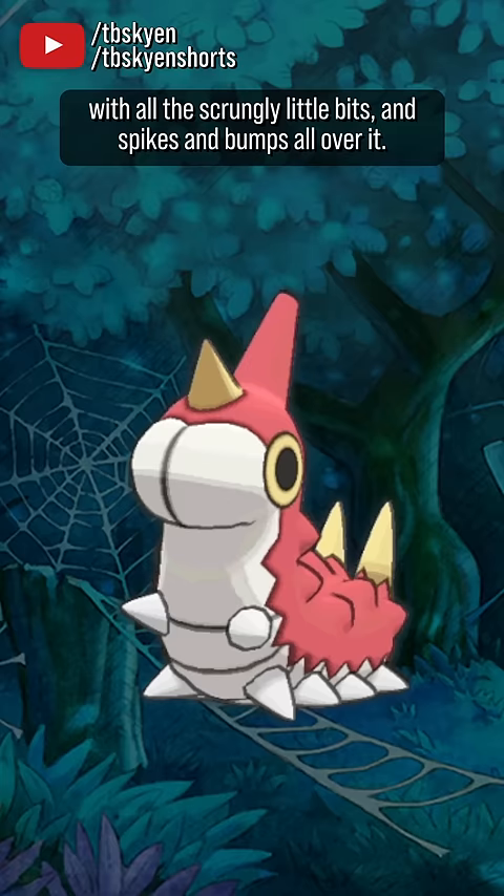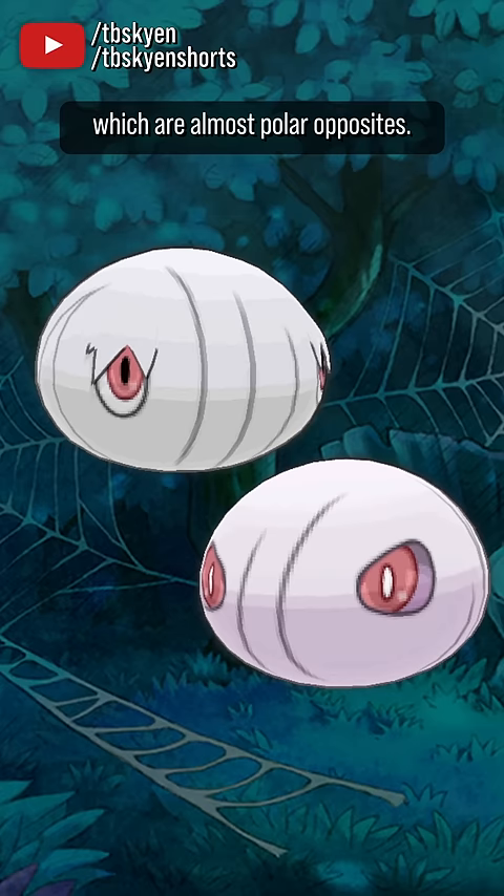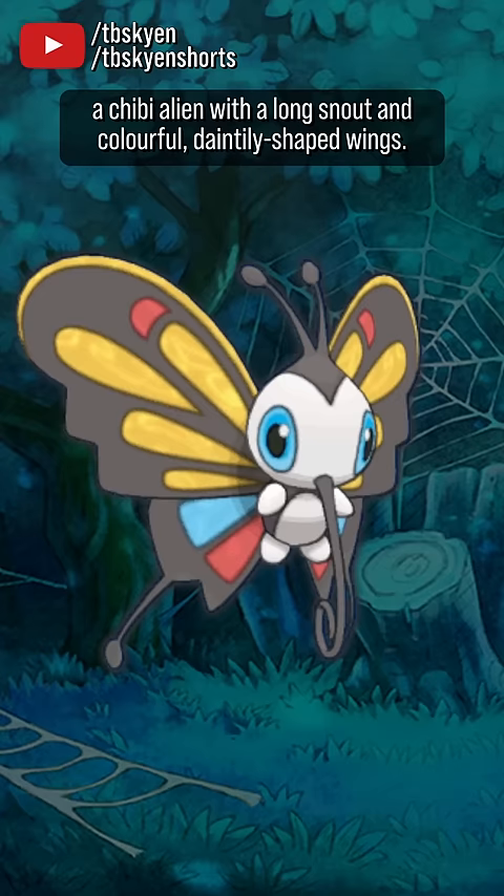Silcoon and Cascoon are functionally the exact same design with tiny differences, but the real diversity comes from Beautifly and Dustox, which are almost polar opposites. Beautifly is adorable and rather humanoid, looking almost like a chibi alien with a long snout and colorful daintily-shaped wings. It is designed almost entirely for, as the name implies, visual appeal.